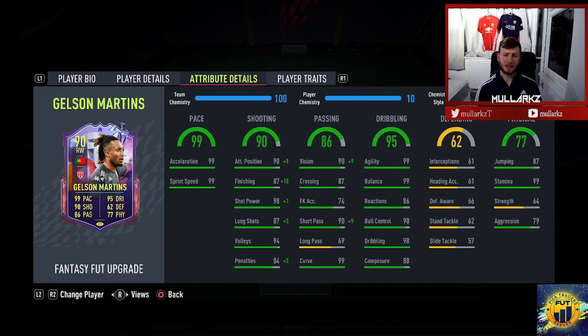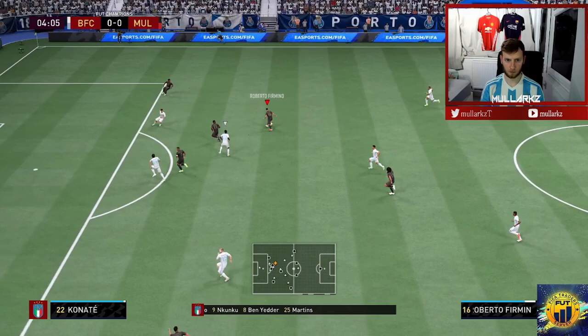One thing to touch on is the defending — it's only 62, but for a right midfielder it's not too bad. You might want to try him in a 4-3-1-2 to use his defensive abilities. You could also put a Shadow on him since he's got such high shot power that nine times out of ten the ball flies in. Physical stats are solid: 99 stamina, 87 jumping, 79 aggression, 64 strength. Because of his work rates I like playing him on the right side of centre mid in a 4-3-1-2. I normally play 4-4-2 but we'll try him on the left as well to test those finesses. Let's take him into a game of Rivals.